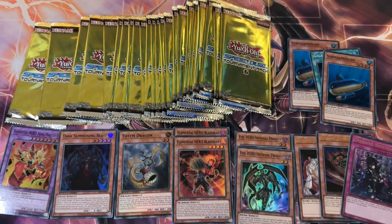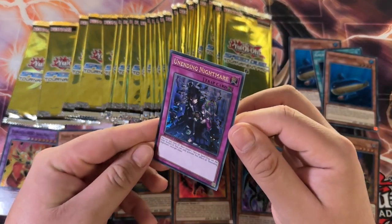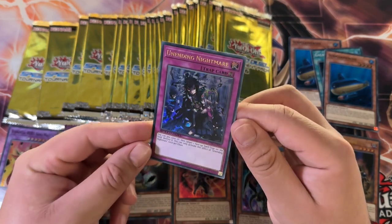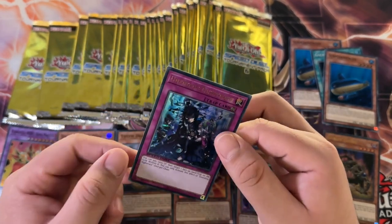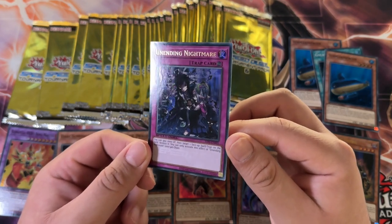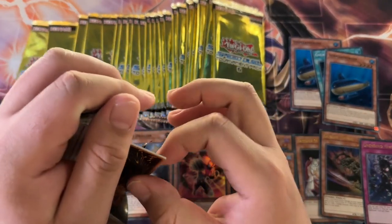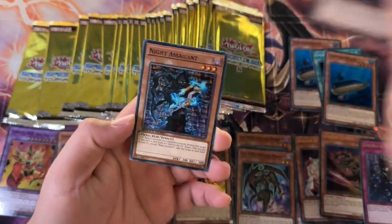Three Ultra Rares. I don't know the spreads of the Ultra Rares. Let's take a peek at the foiling, because the foiling is different as well. The Secret Rares from the Speed Duel world are so nice. The Ultra Rares are different enough — there's something about that glossy finish that the Speed Duel cards have that is pretty unique.